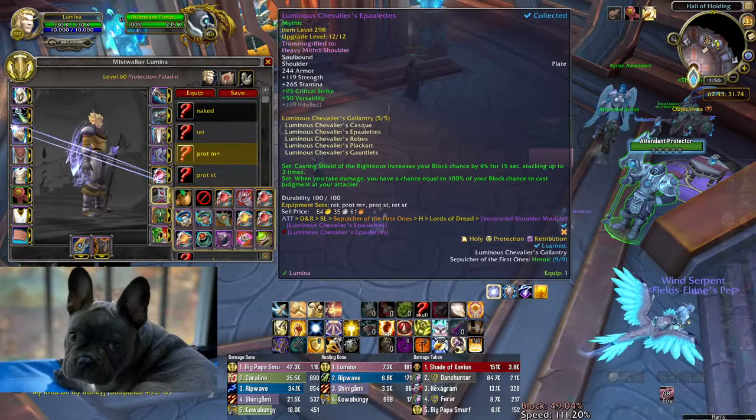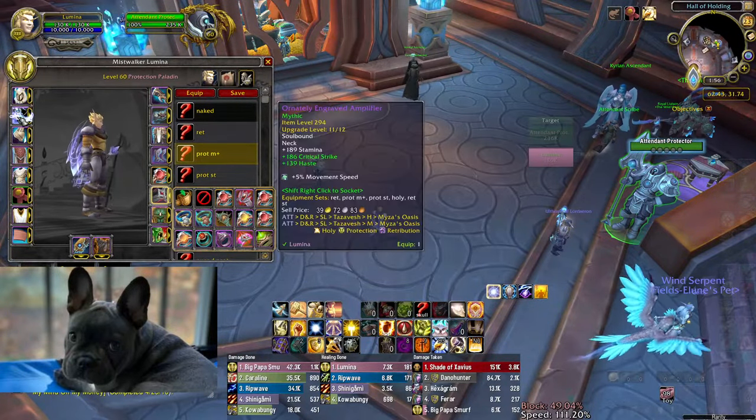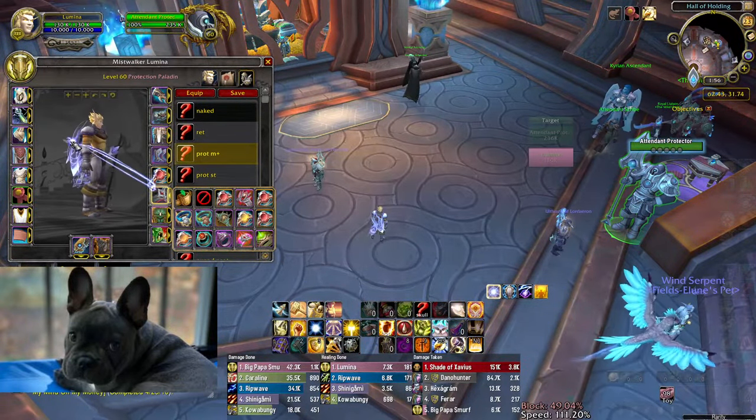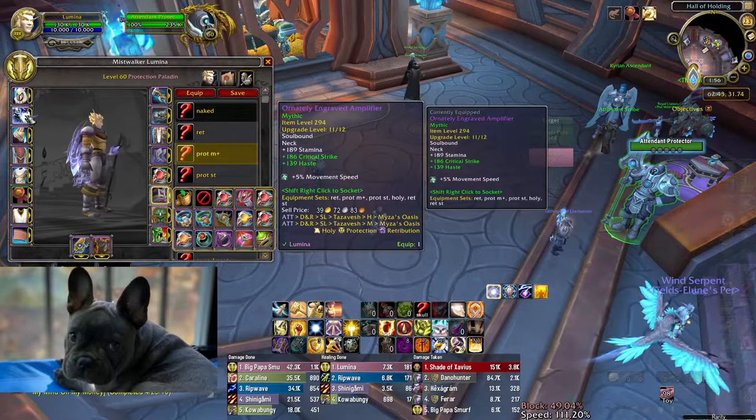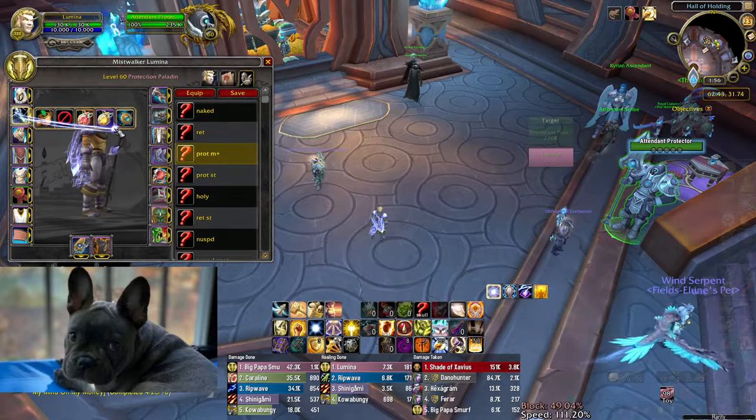I guess we'll just go with the legendary because it'll come with the free socket — not a bad bonus. I mean I already had a socket here, but it's a pretty crappy neck. I also have to find another socket for my movement speed gem.